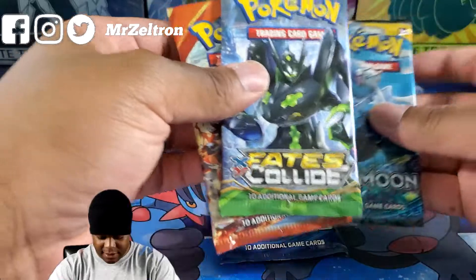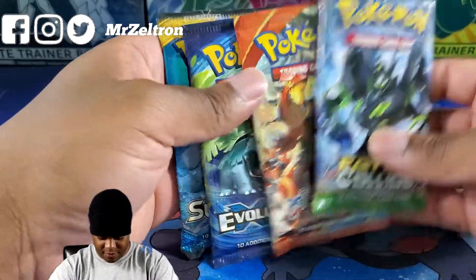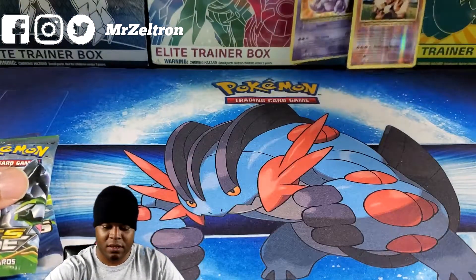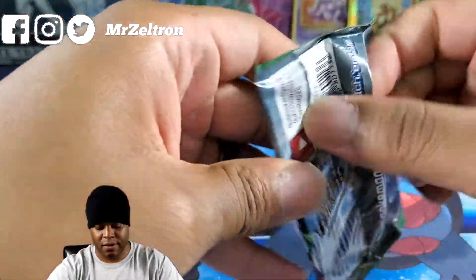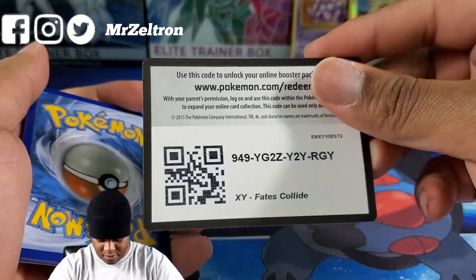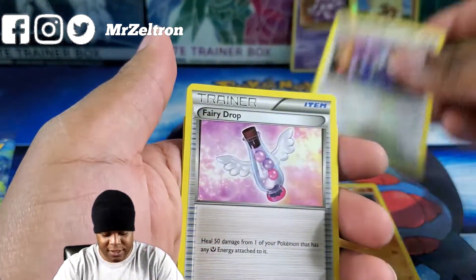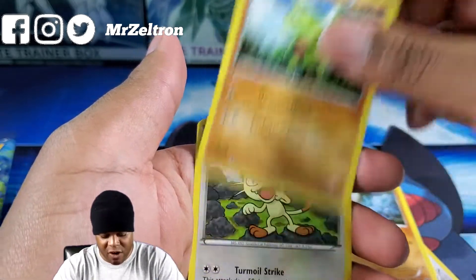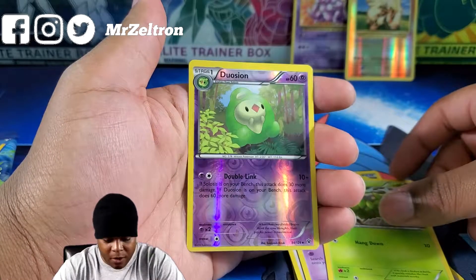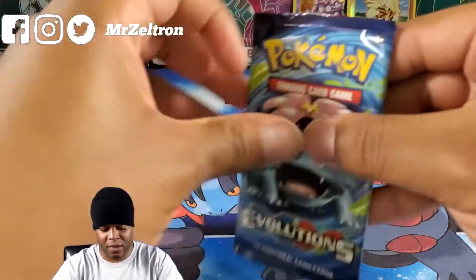We'll start with Fates Collide. Cards: Kabuto, Loudred, Fairy Drop, Diglett, Larvitar, Meowth, Koffing, Burmy. Reverse Holo Duosion, and Serperior as the rare — non-holo.